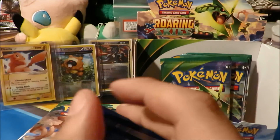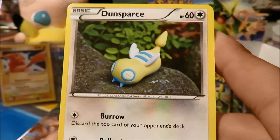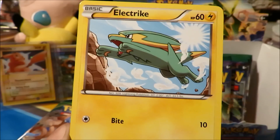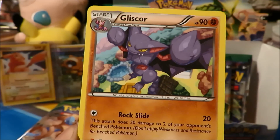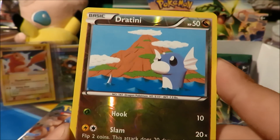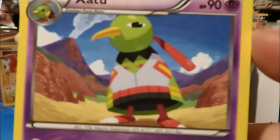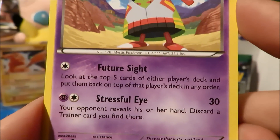Next up, a Mega Latios pack. We got a Dratini, Swablu, Fletchling, Wingull, Tiny electric Pokémon, Healing Scarf, Gliscor, a Switch reverse — and the reverse is a Dragonair. I'm pretty sure we've pulled like the whole entire Dragonite line in reverse so far. And the rare is a Druddigon, which we have not seen before. I haven't even pulled it yet, so that's very cool. I can see that being a Zatu EX in the future.